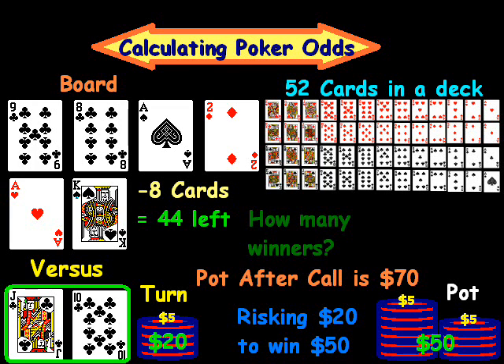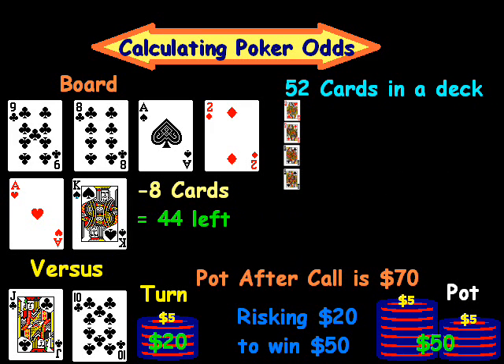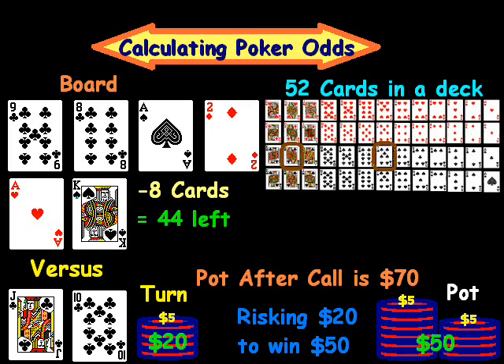Now, how many winners does jack-ten have? There's one card to go, so this will be fairly straightforward. There are 4 queens, 4 sevens, and 9 clubs left in the deck — obviously not counting the jack-ten of clubs or the 9 and 8 of clubs. One caveat: we do not want to double-count the queen of clubs or the 7 of clubs, so we can't simply add 9, 4, and 4, as that will give us too many outs.